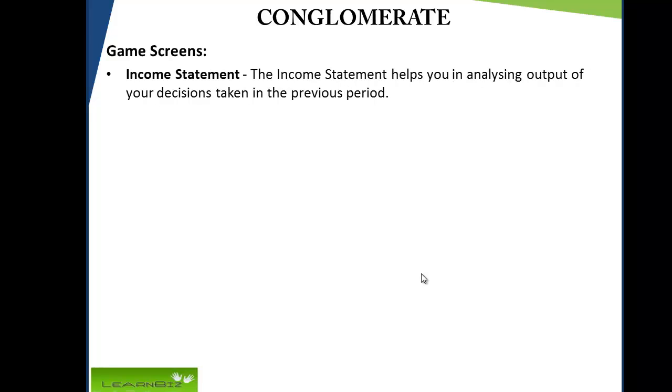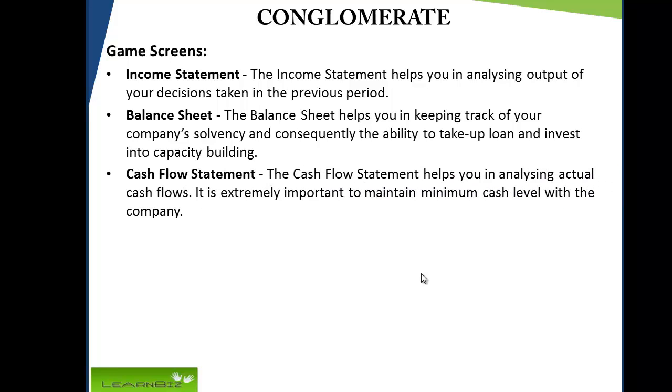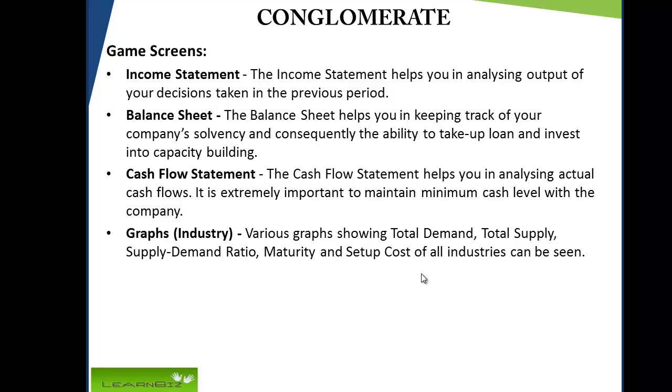The income statement helps you in analyzing the output of your decisions taken in the previous period. The balance sheet helps you in keeping track of your company's solvency and consequently the ability to take up loans and invest in capacity building. The cash flow statement helps you in analyzing actual cash flows; it is extremely important to maintain a minimum cash level with the company. Industry graphs show various graphs including total demand, supply, supply-demand ratio, maturity, and setup cost of all industries.